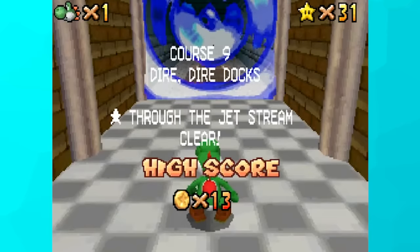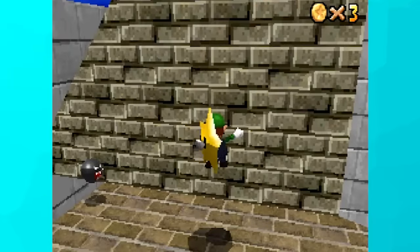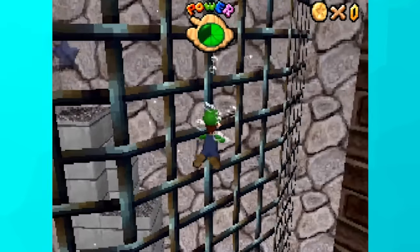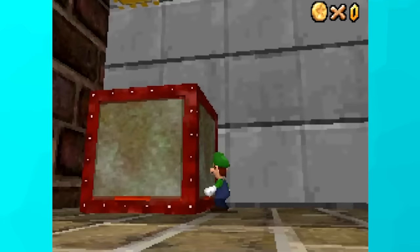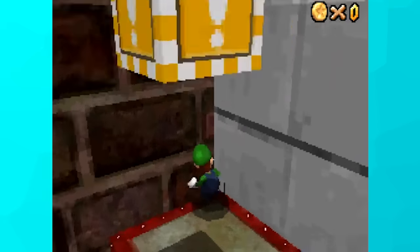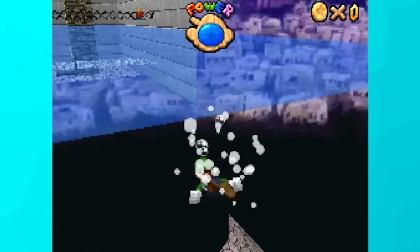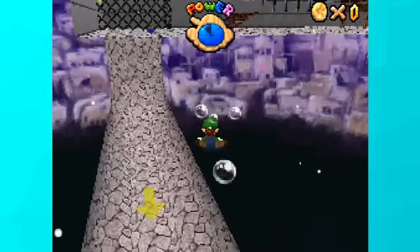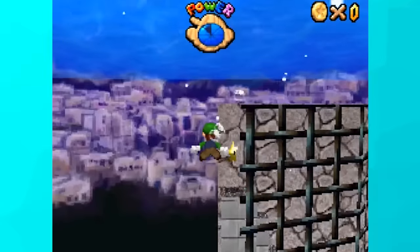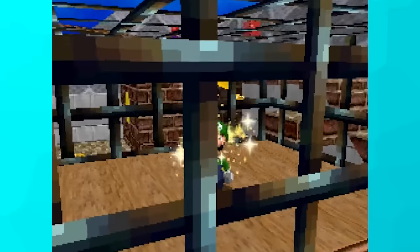Now it's time to move upstairs. First I tackled Wet Dry World, and all the stars were easy — including star 6, the one behind the cage where you'd normally need a power-up. By using Luigi, I pushed a block to just the right spot, ran into the corner, adjusted the camera, and clipped through out of bounds. Then I swam carefully to load the city portion of the level while staying out of bounds, and from there swam around to grab the cage star.